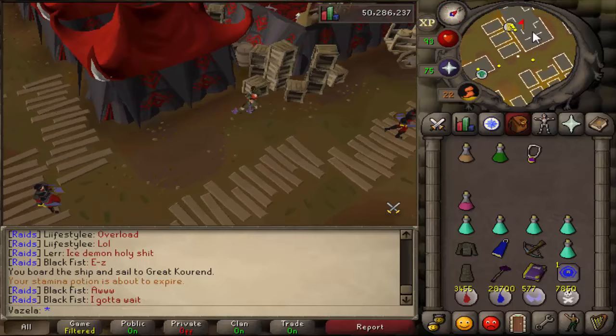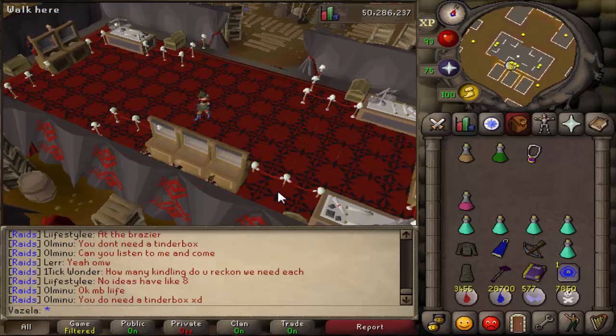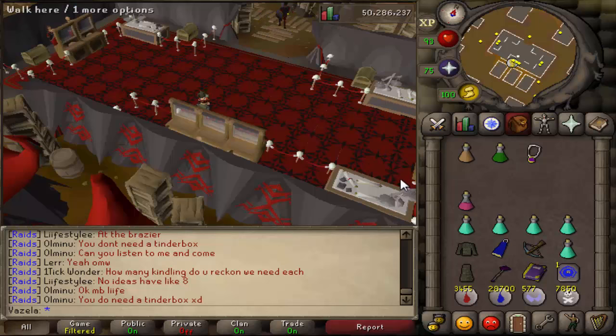So we're here at the Shaijin Bank and just a little bit more to go now. If you need to get another stamina potion out to run to raids then do that. I'm going to do that now and then I'm going to show you how to get to raids from the Shaijin Bank.